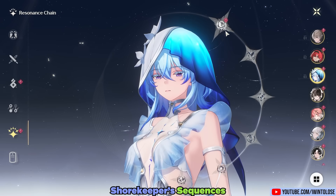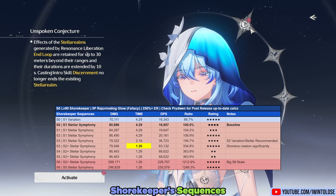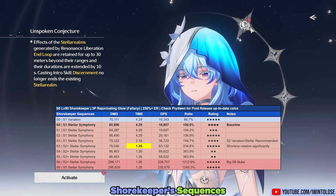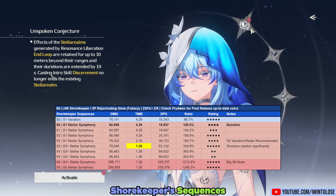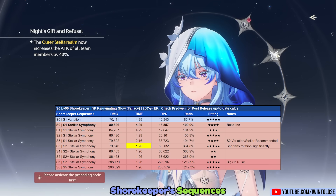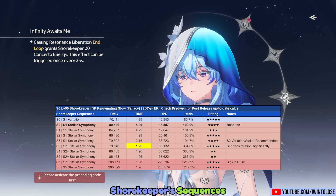For her sequences, we've got two charts: first her own performance, and second how much she buffs Xiangli Yao's damage. Sequence 1 is a quality of life sequence extending her liberation's range, making it more reliable to stay inside — it should now fully cover Tower of Adversity's field. Her super intro also won't prematurely detonate it, allowing a quicker swap playstyle, and this will shorten many team rotations, especially with a character like Jianxin who can double outro within 30 seconds. Sequence 2 provides a 40% attack buff to the team.